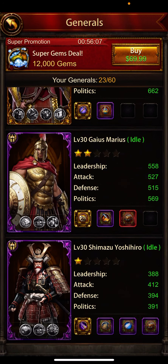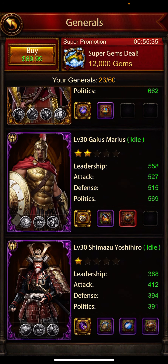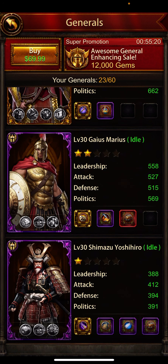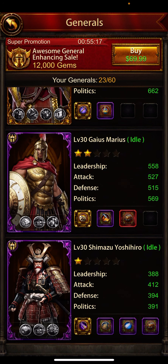Hello guys, welcome back to my channel. Today I'm going to discuss about selling generals. One of my friends asked me how he can sell the general, but I couldn't explain in the reply because he might miss the icon which is for selling. He could not understand when and why he should sell the general, and I think he needs gold.